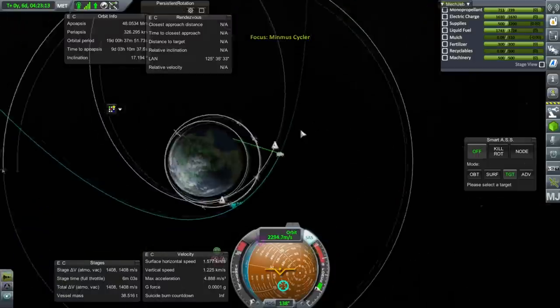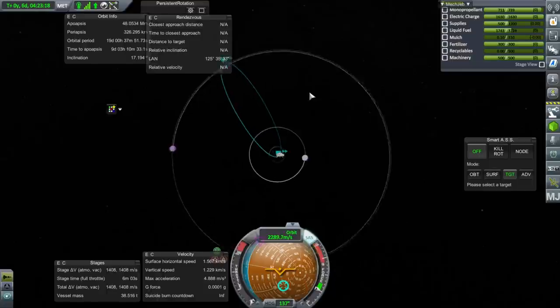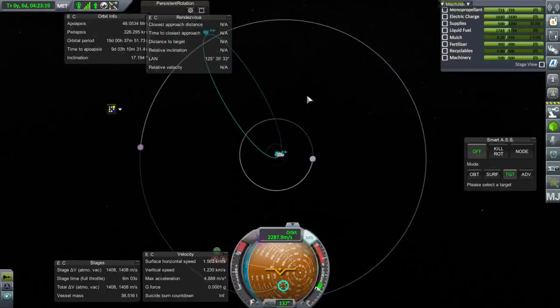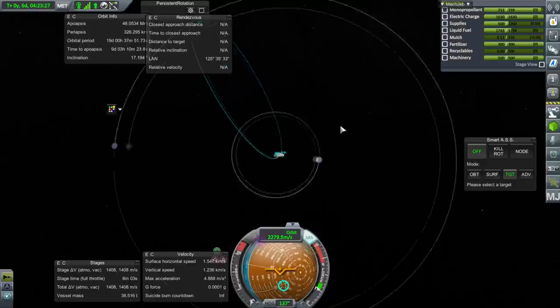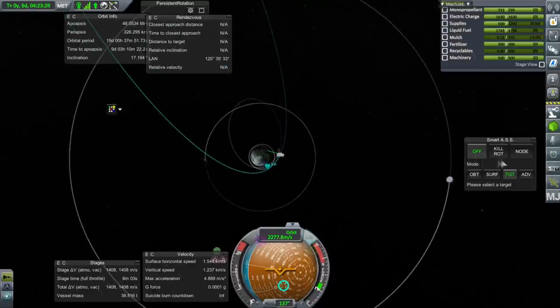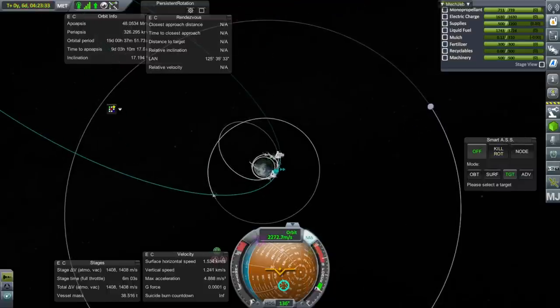That should be enough time to get over to Minmus, but we have to wait for Minmus to come around again and make adjustments to hit it. We really can't shift this too much — it would take too much delta-V. Let's take a look at the transfer pod launch and see if we can have it meet up with this, or whether that's even a good idea.